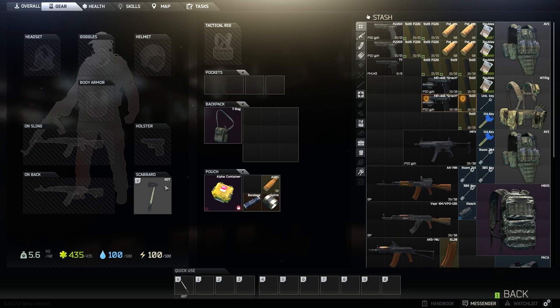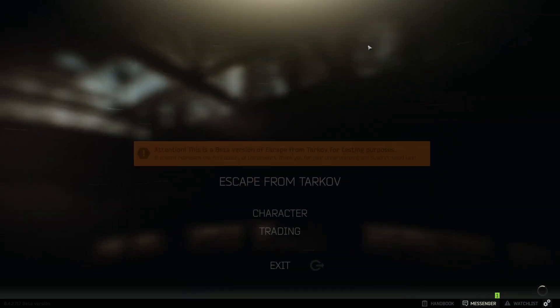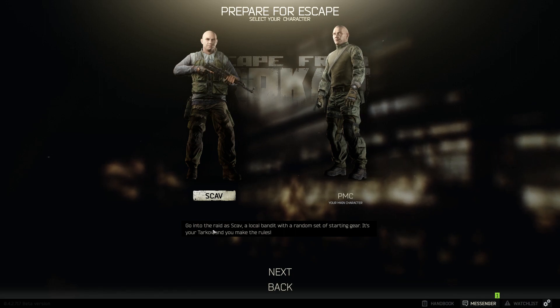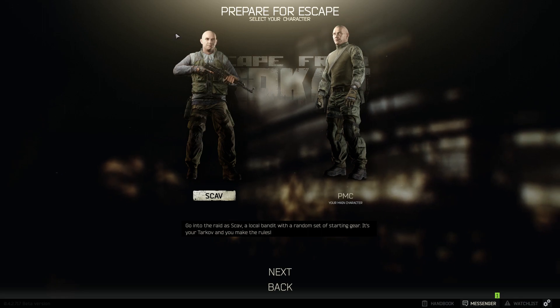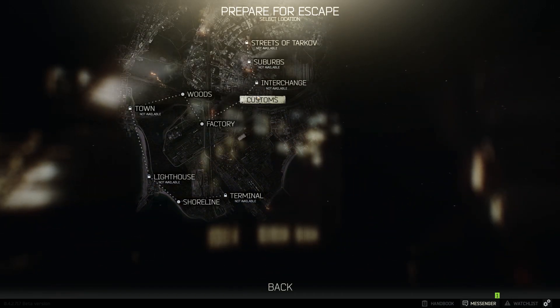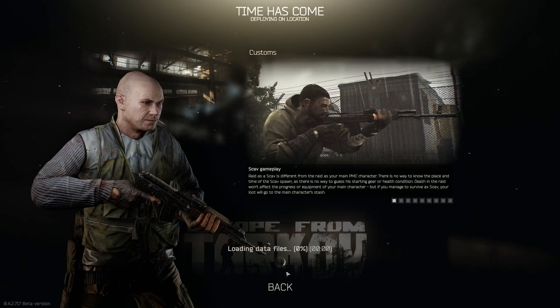Let's play the game. I'm going to do a scav run and show you guys what it is. So this is my main character — this would be like me losing the stuff. This is known as a scav — go into the raid as a scav, a local bandit with random starting gear. This is essentially an AI character. This way I can play the game but everything he takes in, I don't lose if I die. Instead, if I run through the map and get to an exit, I get all that stuff. We're going to go on customs.